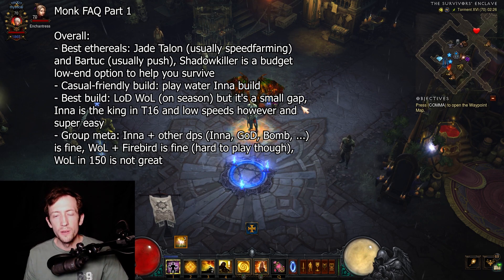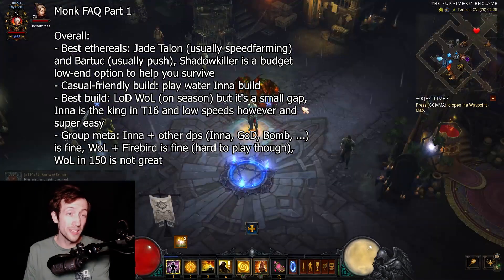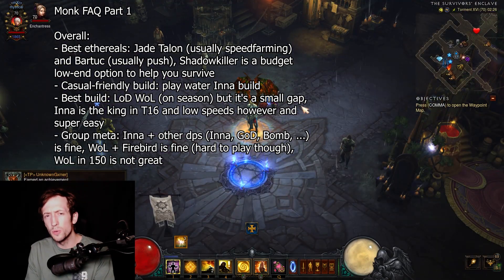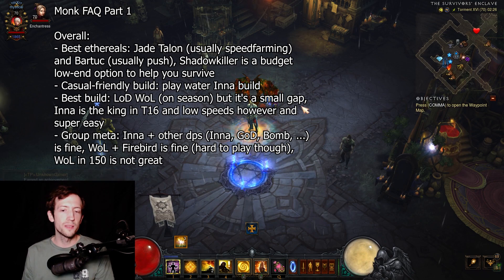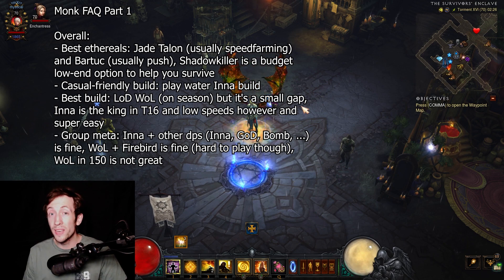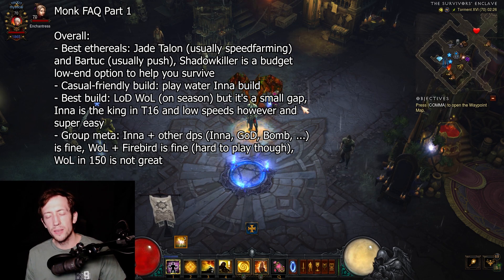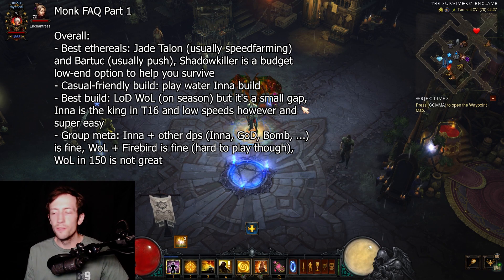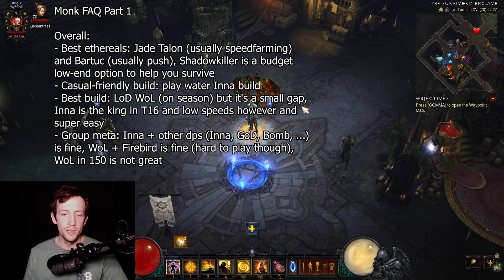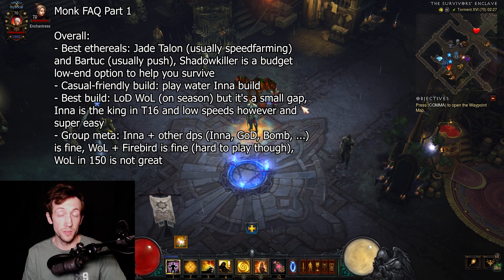First things first: which build do you want to play? I get a lot of questions about LOD Wave of Light versus Inna. The answer is that Inna is typically the better starter — easier to play, easier to get into, and it will allow you to just get rolling quite quickly. If you have Inna's with Crudest Boots and bindings, you can jump straight into T16, GR90, GR100, and eventually GR110/115 speedruns without any issue whatsoever.